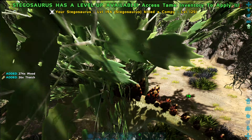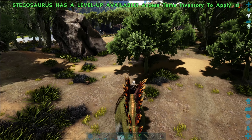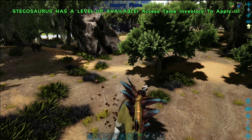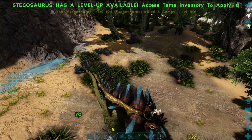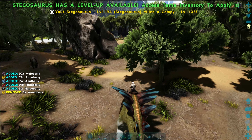Hardened Plate will shield the rider from attacks. While riding the Stego, you cannot be dismounted. It also gives a 4-star rating for harvesting wood. Heavy Plate will give more crippling blows and a 4-star rating for harvesting thatch.